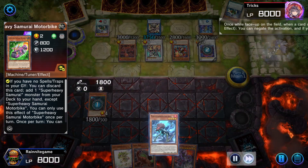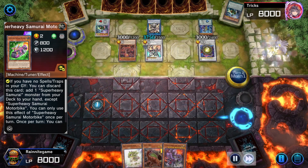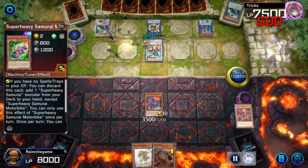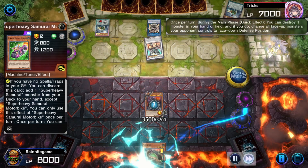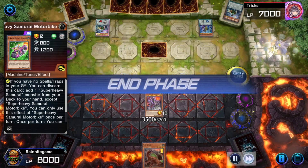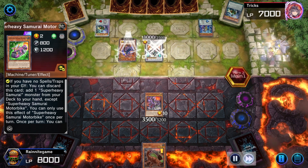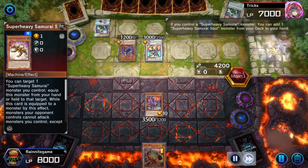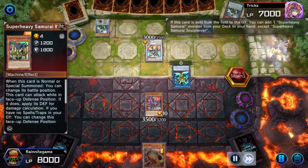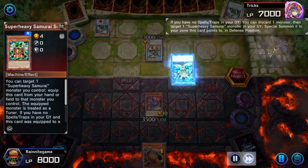Okay, how are we doing this? We are going to first get rid of the Appaloosa, then let him burn two negates to stop two of our plays, then just summon out Ultimate Conductor. Ultimate Conductor is then going to plow through his board. We probably could have gotten rid of that other one, but we didn't think about it — or he didn't use it. Either way, we are able to pretty much completely clear his board.